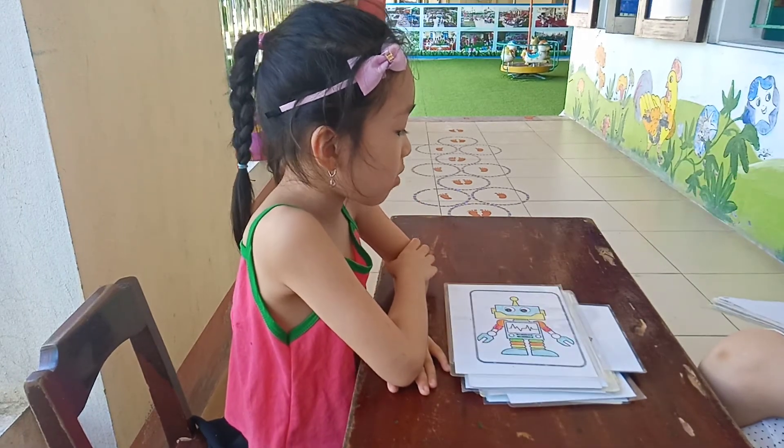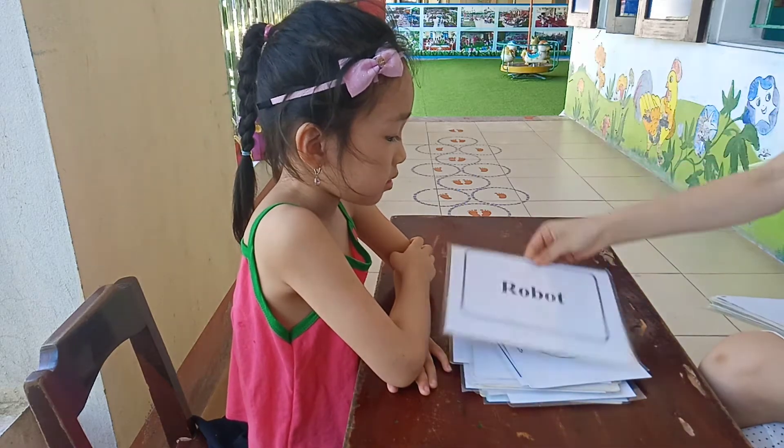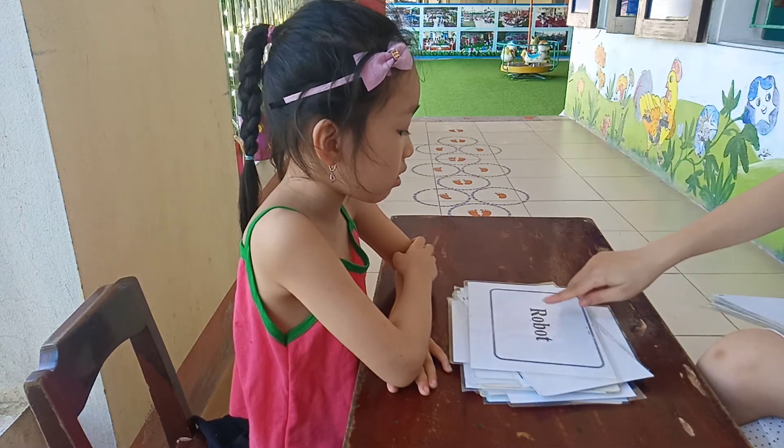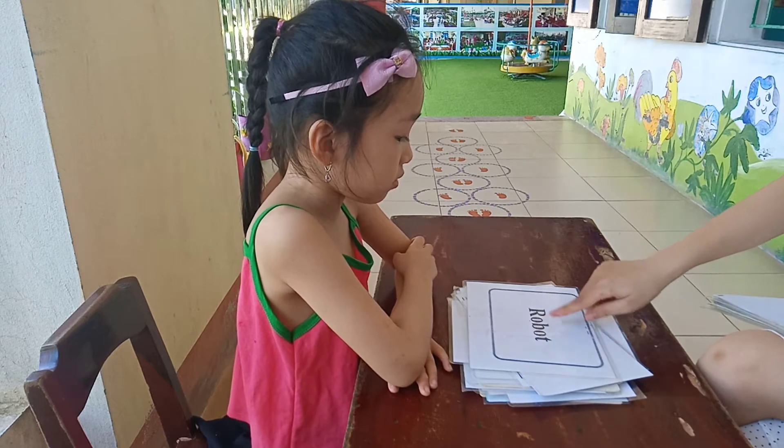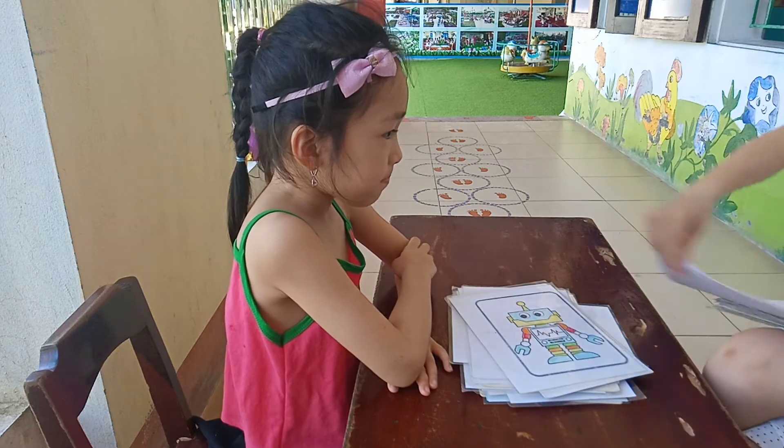Blue. And this is? Rubble. Rubble. And you like to use rubber? Yes. And what's the letter? A. The next letter is E. O. Letter? B. O. T. Good job. The next one is E.